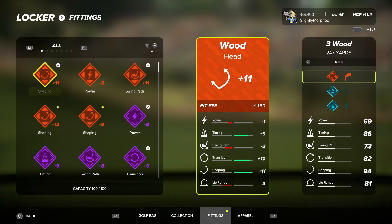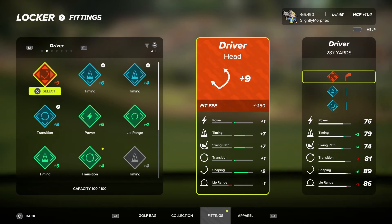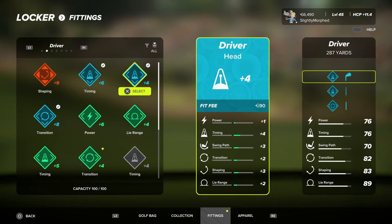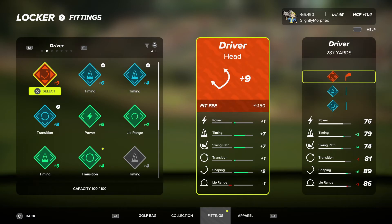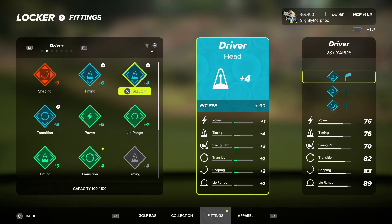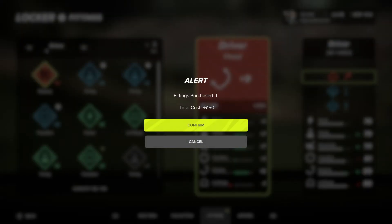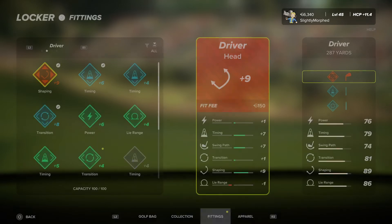We got an epic fitting for the driver — it's a shaping one. Comparing stats: swing path and timing are really what we want. Transitions are only down by one, so let's go ahead and fit this. Pretty nice upgrade.